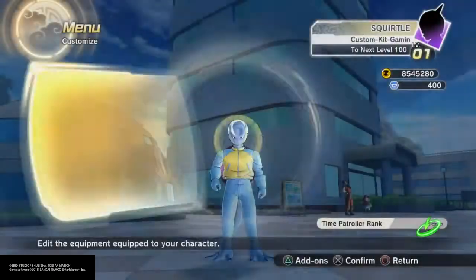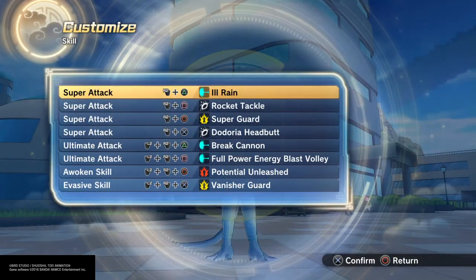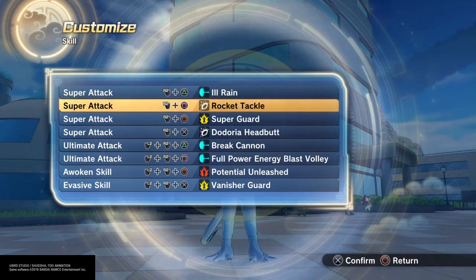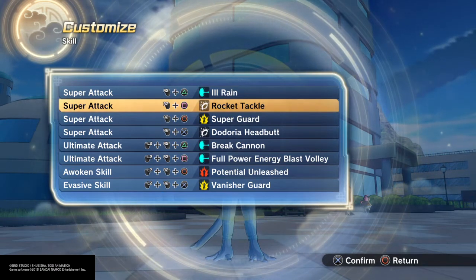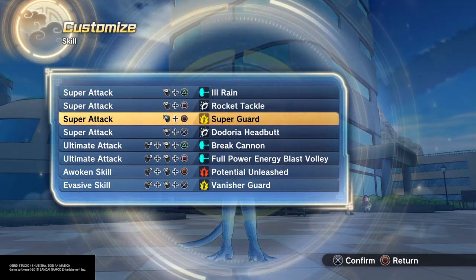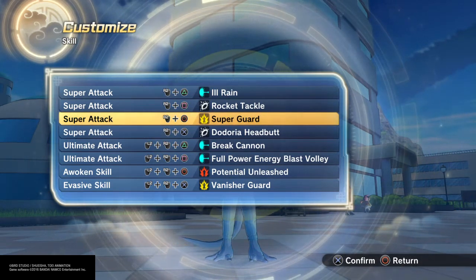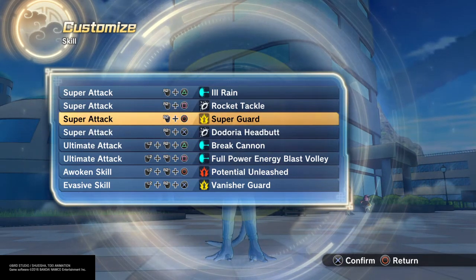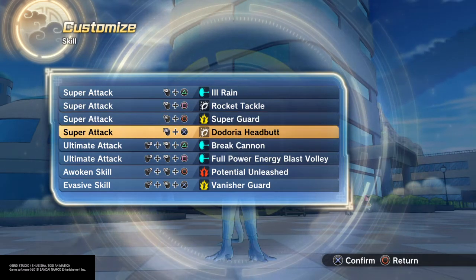There's not a lot of rain attacks and I didn't want to do freezing attacks, so I did Rocket Tackle for the spinning tail thing he does — where he's in a shell and he hits you. Let's see, Super Guard, because everyone has Super Guard — why not have Super Guard? And already a Headbutt for the Skull Bash.